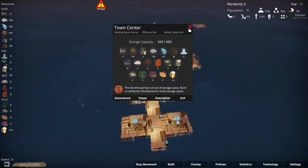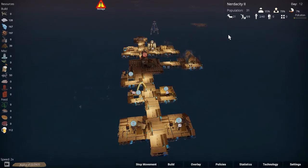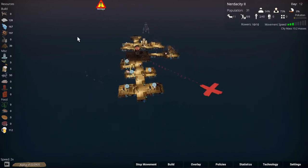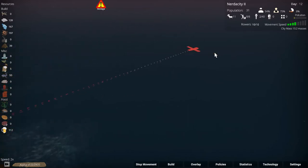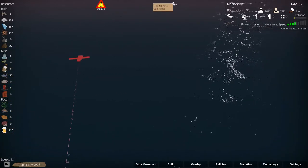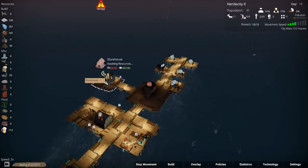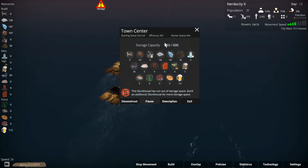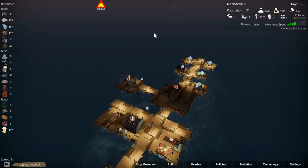It says we don't have space, but we do. So I guess we go over to the driftwood — actually we need to go to a trading post, there was one over here. Let's go over there because we need to get the wood so that we can build this thing and get more storage space. I don't know why it says that it's full, it's not full.